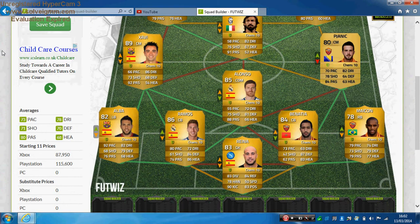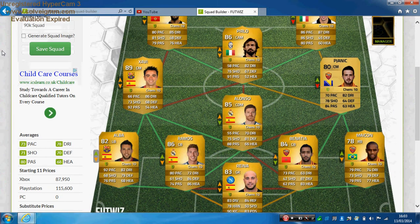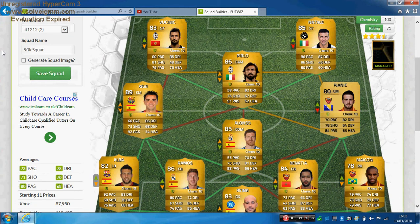To recap — in goal we've got Reyna, two centre backs are Benatia and Ramos, left back is Alba, right back is Maicon, CDM is Alonso, two centre mids are Pjanic and Xavi, CAM is Pirlo, and two strikers are Vucinic and Di Natale. This team is 100 chemistry, 71 rated and a three-and-a-half-star team.